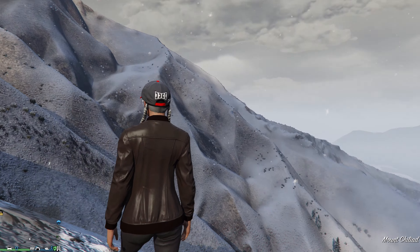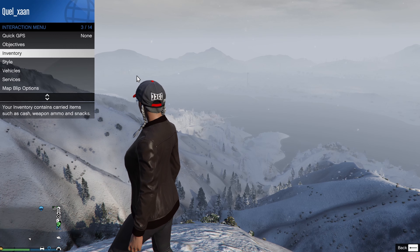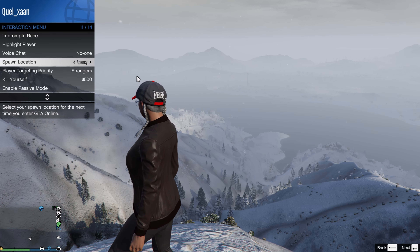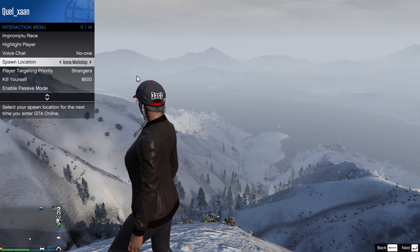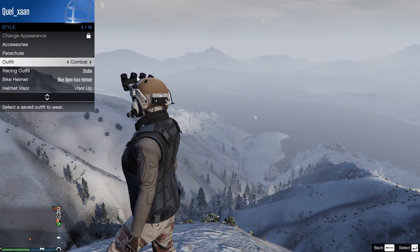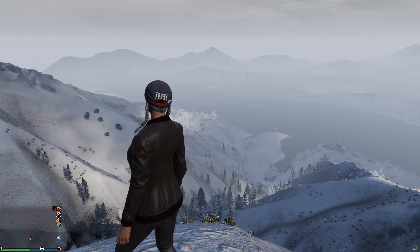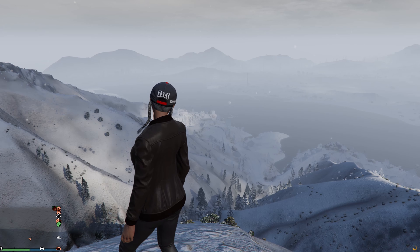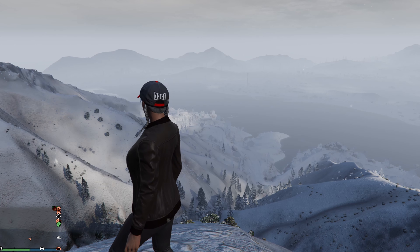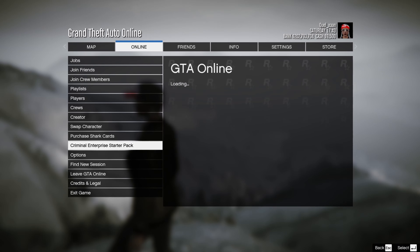When you load back online, your RC tank should be nearby as well, but here's what you got to do. Open up your interaction menu and change your spawn location to last location. After that, go to style, change an outfit to save, wait for the orange circle to finish processing, and then proceed to go to creator mode and then back into an invite-only session.